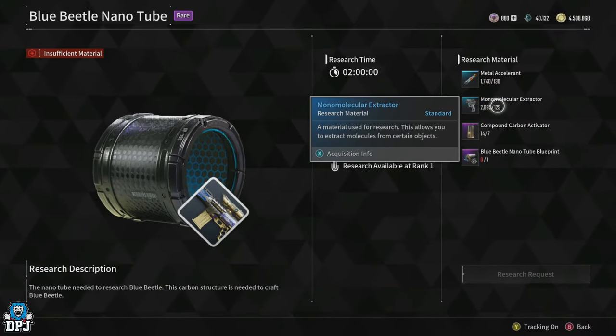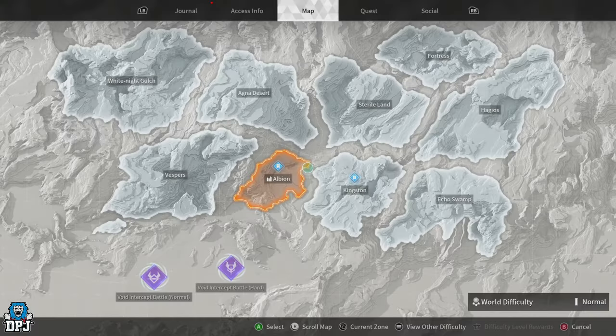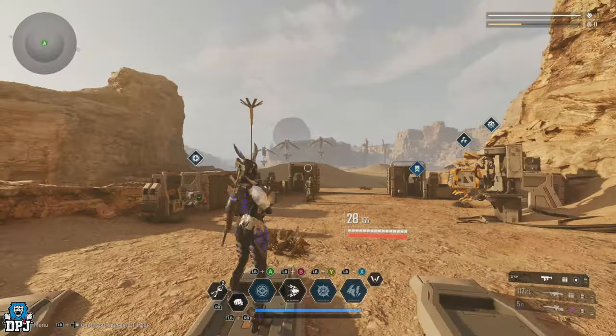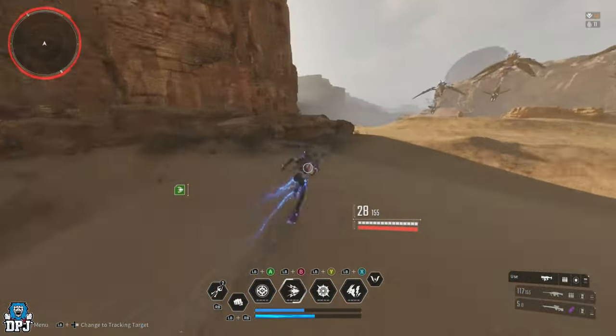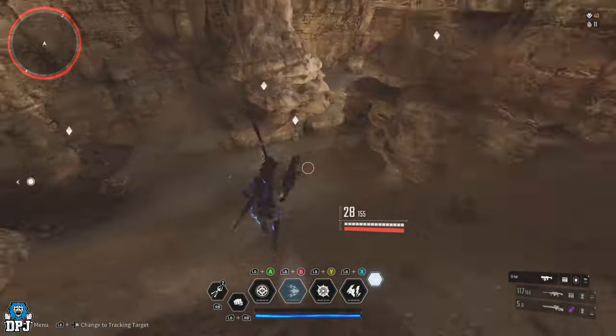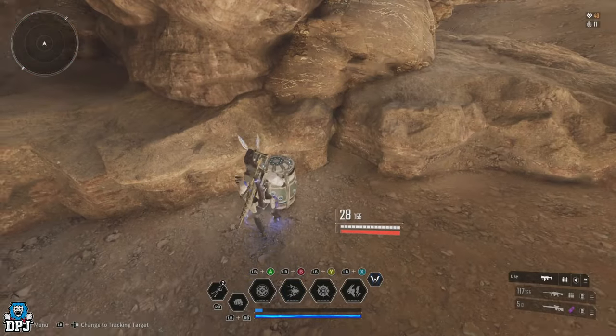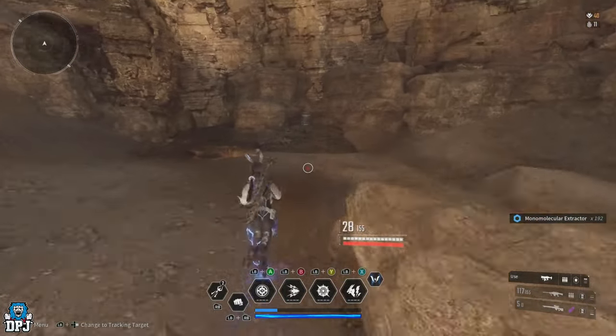For the Monomolecular Extractor, the best place is within Agner Desert, Vermilion Waste. Drop down the hole as shown on screen and farm up to 4 containers within this small vicinity. Once done, fast travel to another area, come back, and rinse and repeat until you have as many as you need.